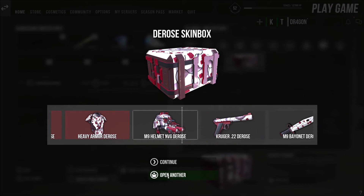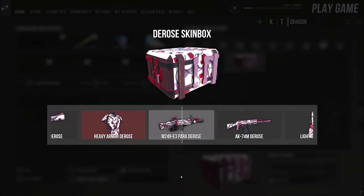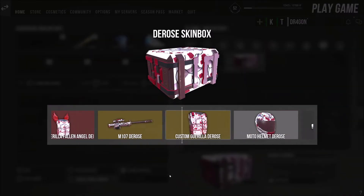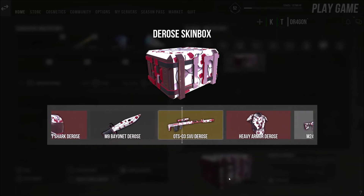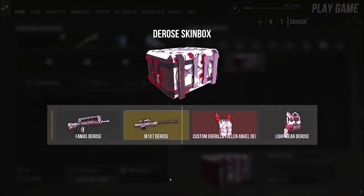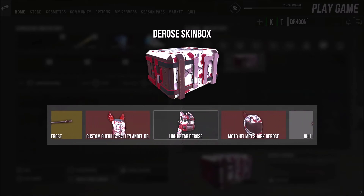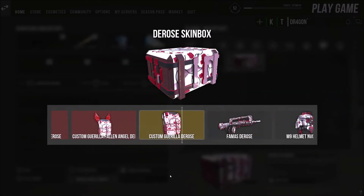Okay guys, we used a new feature to open boxes because it's easier to open them faster. Maybe we have luck and got a Fallen Angel custom skin — we will see. That was close, close to the heavy. Look at this — between the Fallen Angel skins. Unlucky.